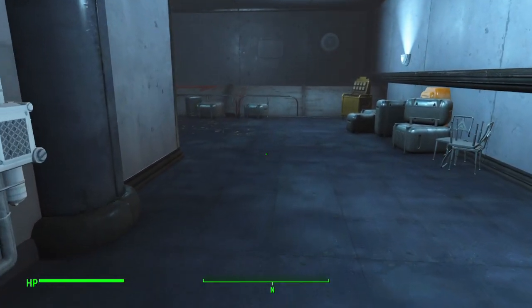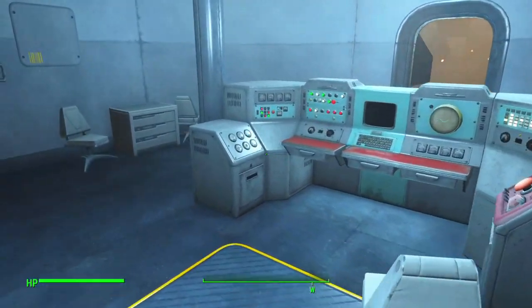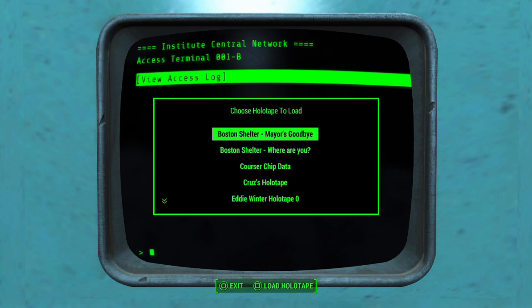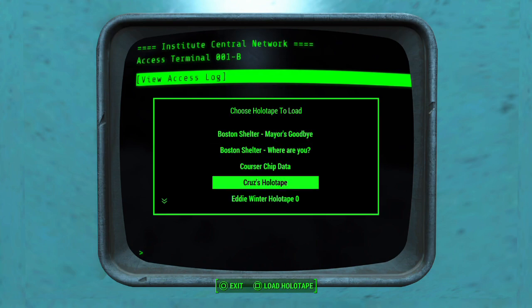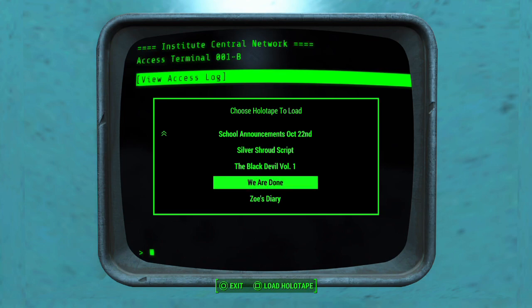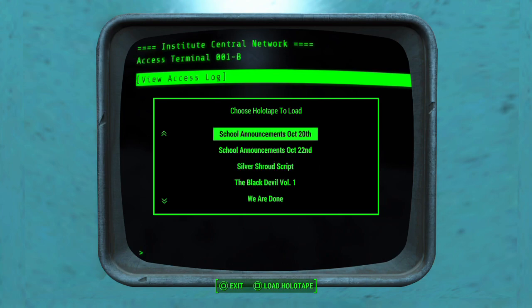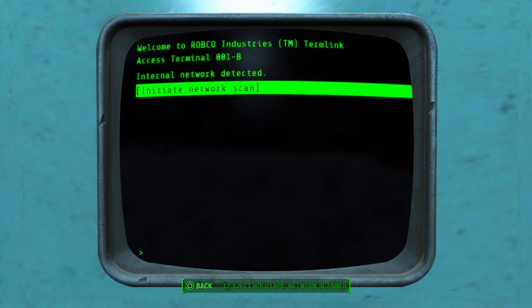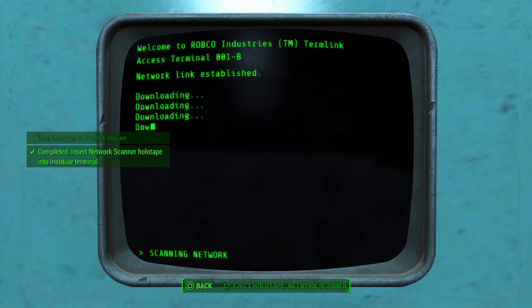This is going to be dialogue heavy — nothing but dialogue for maybe the next couple of videos as we get our feet wet in the Institute. Let's put that holotape right in here. Load holotape. Network scanner — that's what we want, there we go. We need to give the holotape to Proctor Ingram.